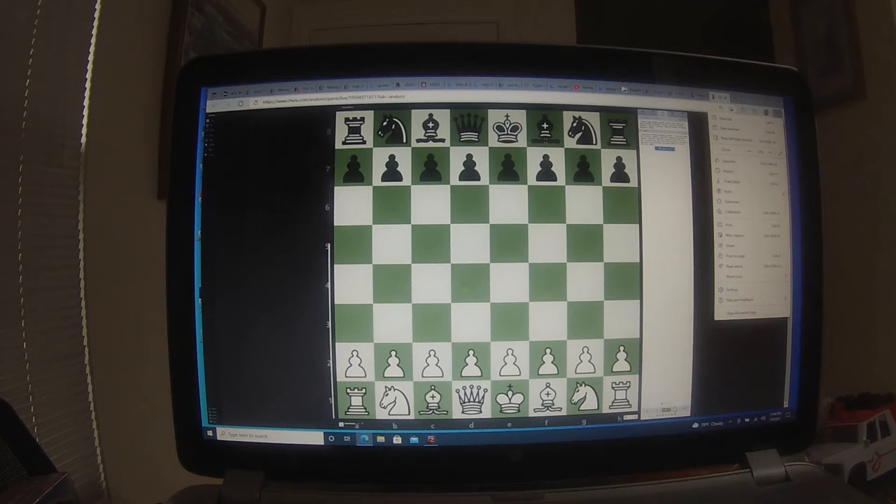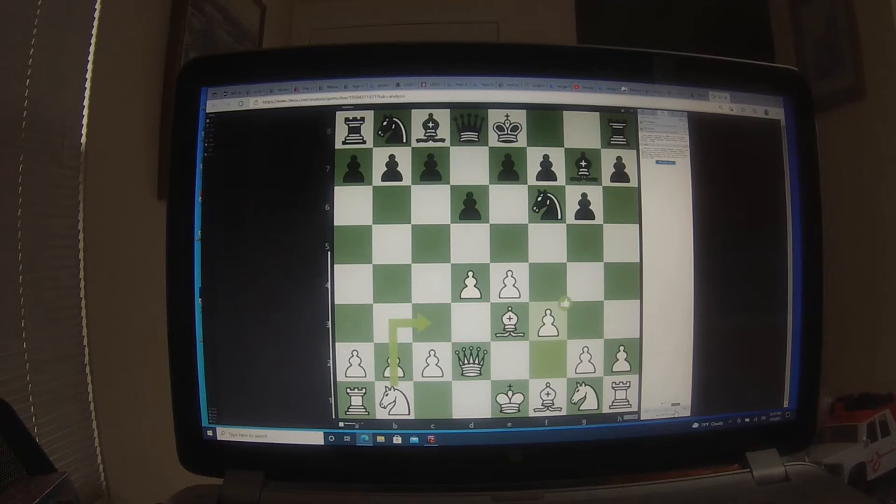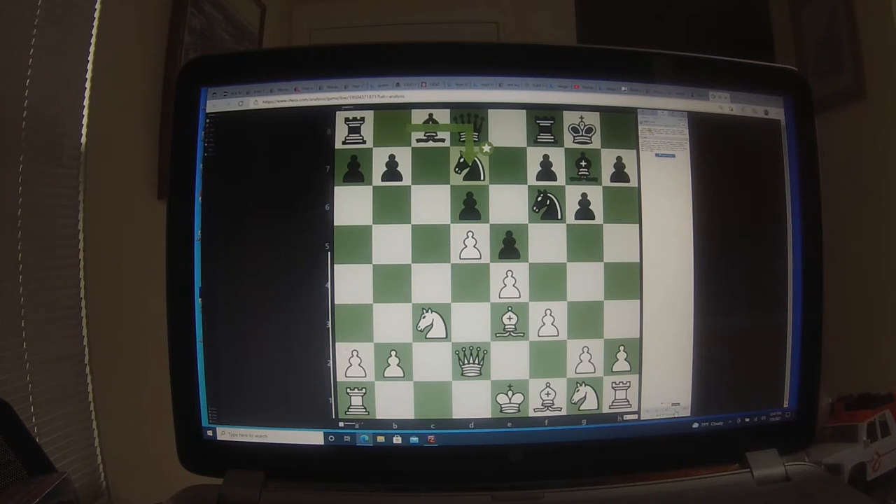This was an interesting game to see — another game in three minutes, so anything can happen. Played pretty good but made one oversight; luckily he missed it too. This is a King's Indian Defense by transposition, the Sämisch variation. All book stuff — book, book, book — so you know, get your pieces out.